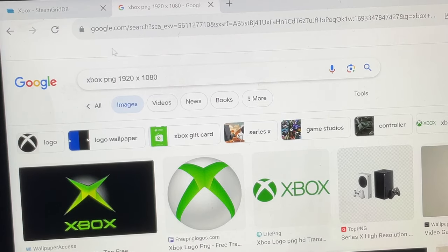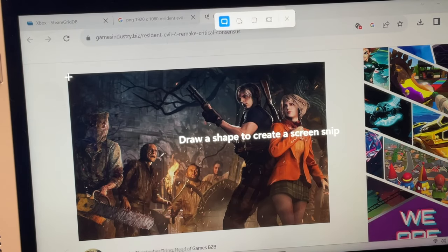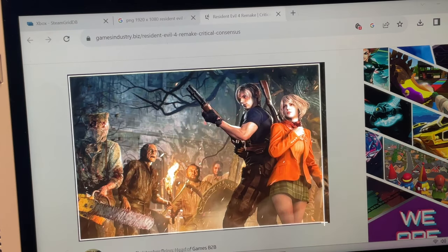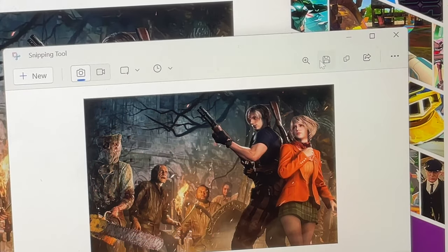You can of course just try Googling artwork instead of using SteamGridDB — use the words PNG and also 1920 by 1080 in the search bar to get the right artwork format. And if you find artwork but not in PNG format, use the Snipping Tool that comes free with Windows 11 on the Ally and save it as a PNG, like I've done here with this incredible Resident Evil 4 remake artwork.